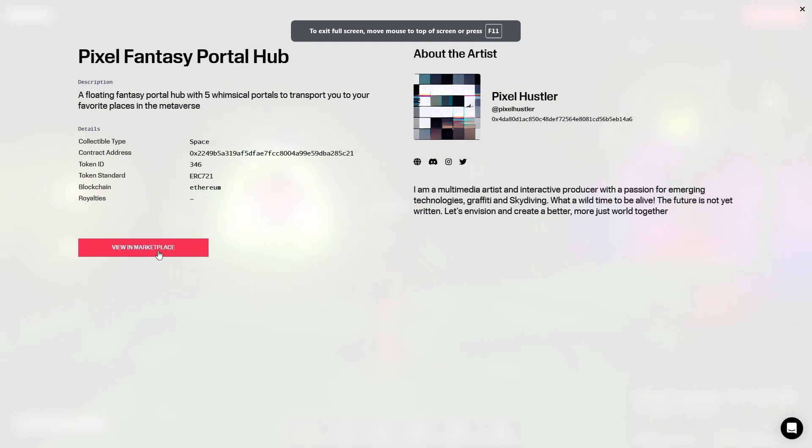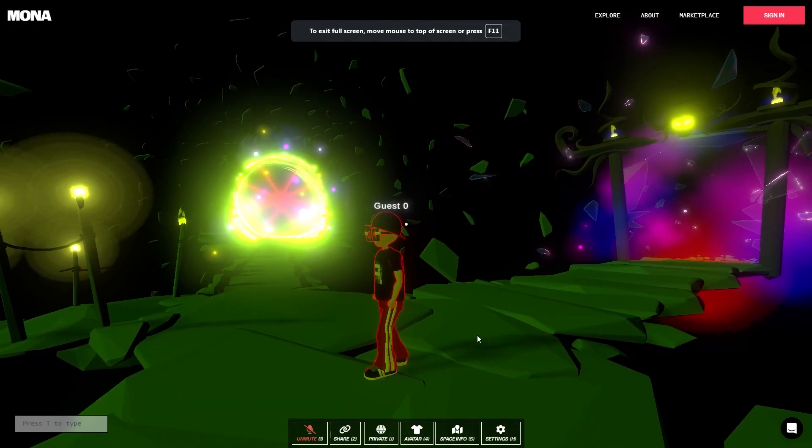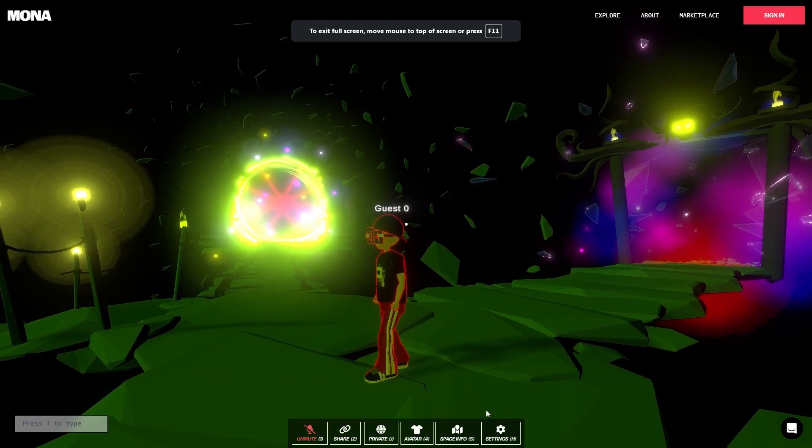If you look at Space Info, that's going to give you details about the space you're in. You can view it in the marketplace if you want to buy it — assuming it's for sale — or to get more details about the artist and see more of their work.